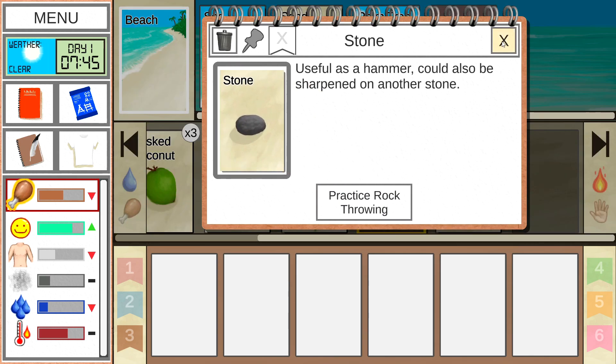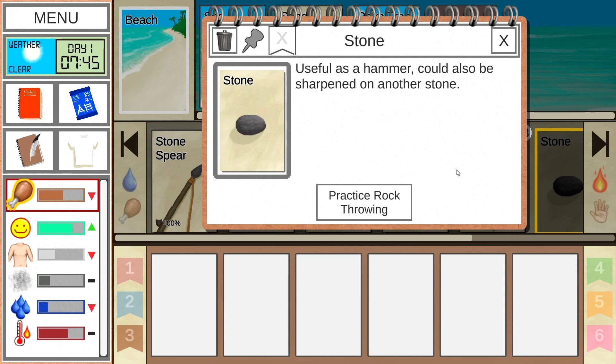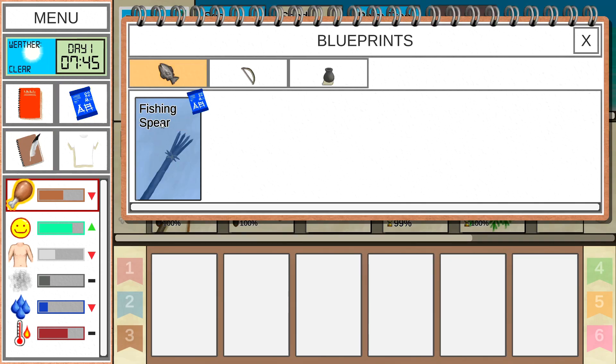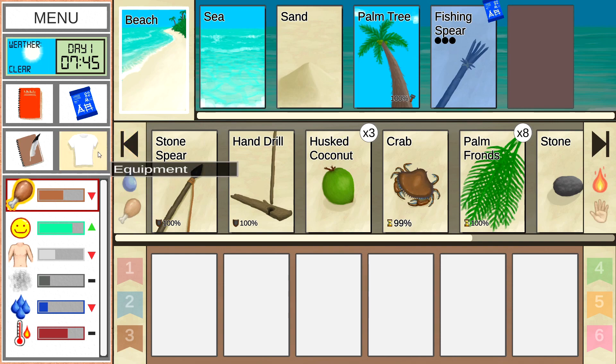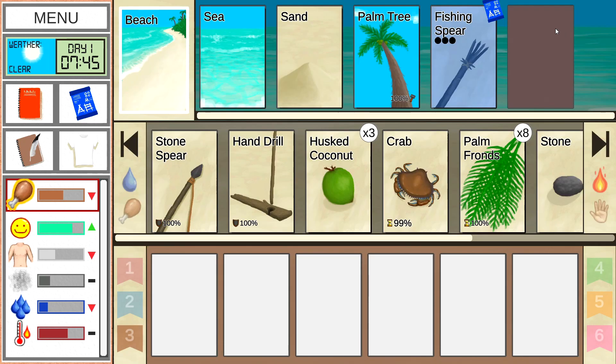The stone can be sharpened on another stone — voila! We also got blueprints for a fishing spear: I need a cutting tool, fiber cord, and a long stick. I don't have any of those right now. We also found Neomare's video tutorials — no thank you, I'm good.